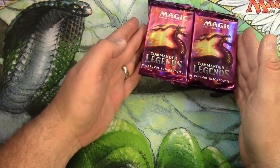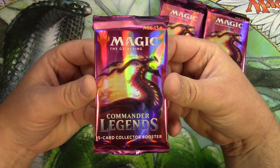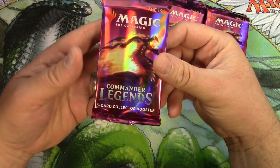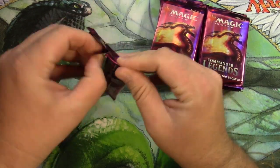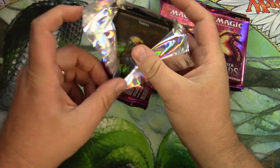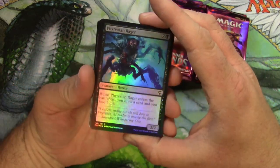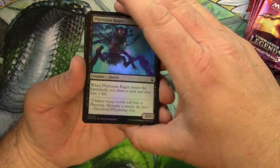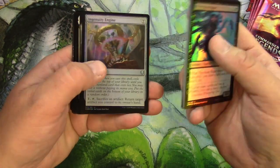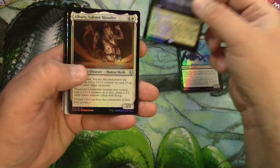So I'm going to get into it, open up this box, see how I do, and I'm probably going to put the rest of my supply away for another rainy day and see if it can appreciate in value a bit from where it's at right now. Here we go, let's see what we get. Got a thrall token — gorgeous. All right, got some regular old common and uncommon foils looking pretty nice there, and a path of ancestry box topper foil.